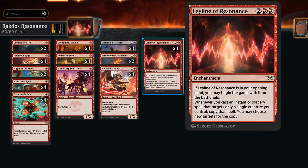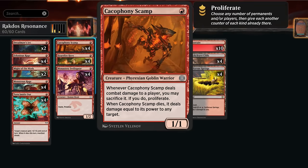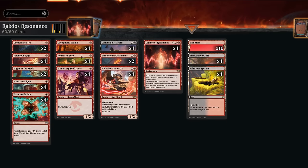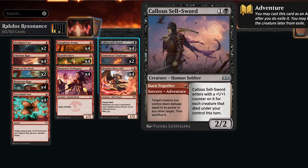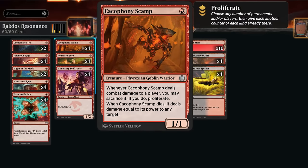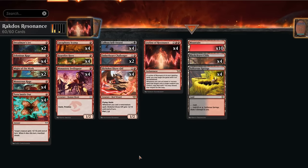All you need is a Leyline in your opening hand — the more Leylines the better, but one can suffice. Then play either Hardfire Hero or Cacophony Scamp, attack on turn two, cast Turn Inside Out which gets copied by the Leyline so you give six extra power, hit the opponent for seven with a Scamp or eight with Hardfire Hero after triggering Valiant, then sacrifice your creature to the Burn Together adventure from Sellsword dealing another seven or eight damage, plus trigger Hardfire Hero or Scamp's ability to deal damage equal to their power — adding up to well over 20.